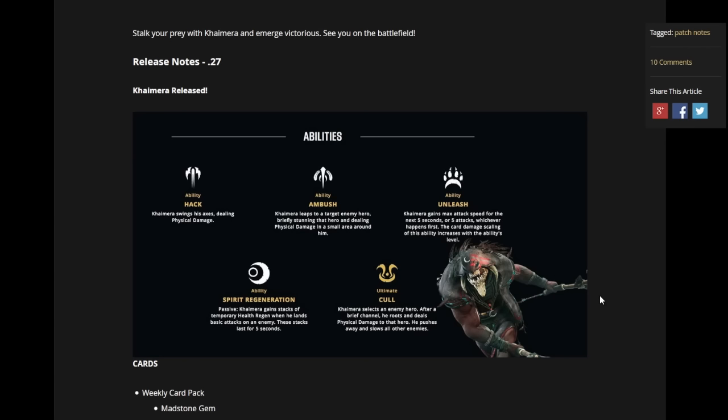The damage scaling of the ability increases with the ability's level. Another ability is a passive — it doesn't have a unique active — and that is Spirit Regeneration. Khaimera gains stacks of temporary health regen when he lands basic attacks on an enemy. These stacks last for 5 seconds. And his ultimate — Khaimera selects the enemy hero, and after a brief channel, he roots and deals physical damage to that hero. He pushes away and slows all other enemies around him. That's pretty nice.